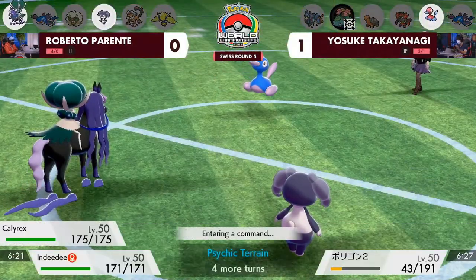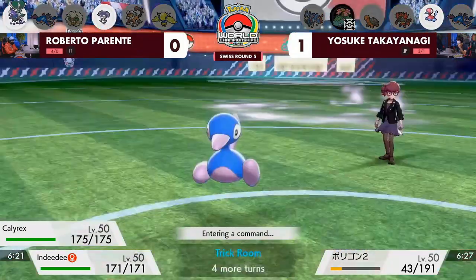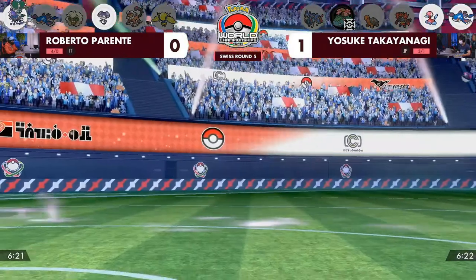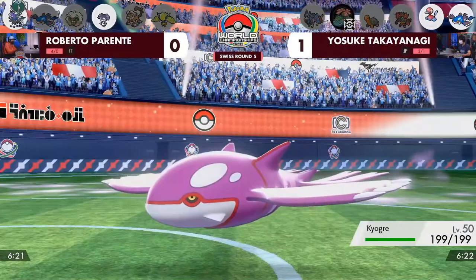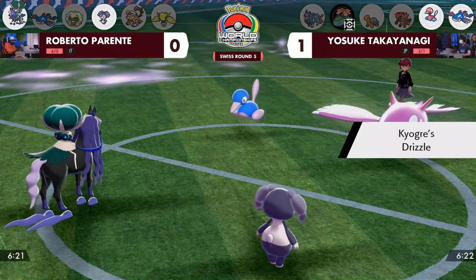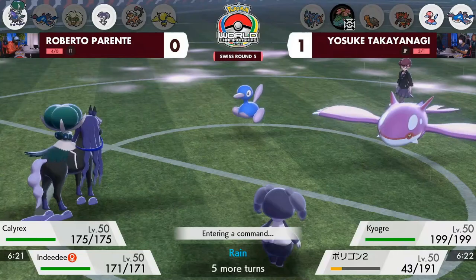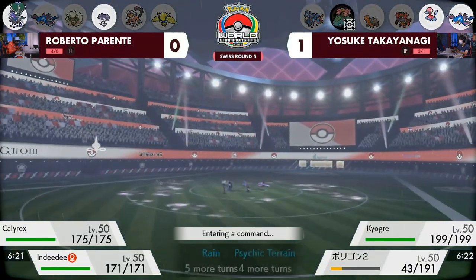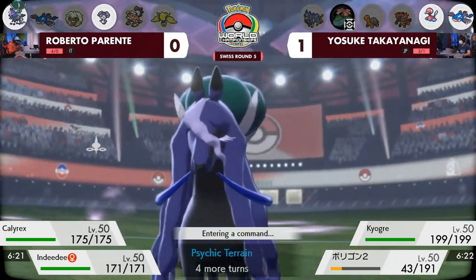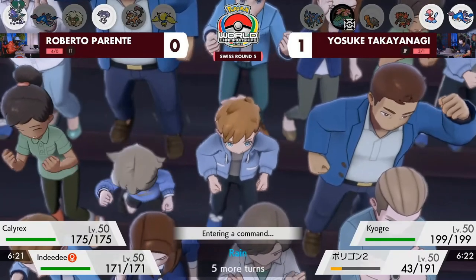But Porygon2 wants to switch it up with Trick Room. Roberto has already neutralized a huge threat on Yosuke's side by eliminating the Dynamax option. If you can get through the turns of Trick Room, you might be able to set up a Dynamax of your own. You absolutely take that trade if he got rid of the Venusaur — we've seen in VGC how Venusaur and Charizard as GMAX attackers act as pseudo-restricted Pokémon. Yosuke's Venusaur is gone without even getting an attack off.